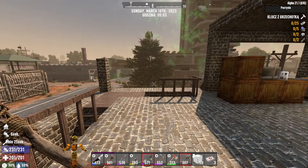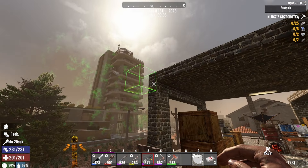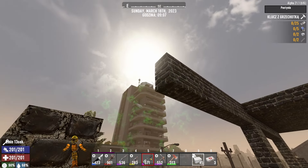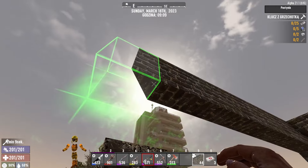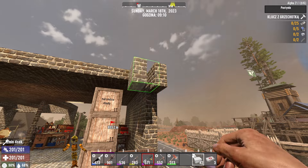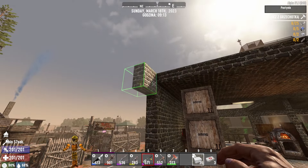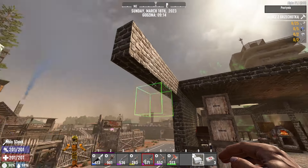We have 90 blocks and 50 blocks. I will remove this, because it is already destroyed. I take it to the building — it's 9am, so we have a lot of time. I think we can do it to the base, in this way.